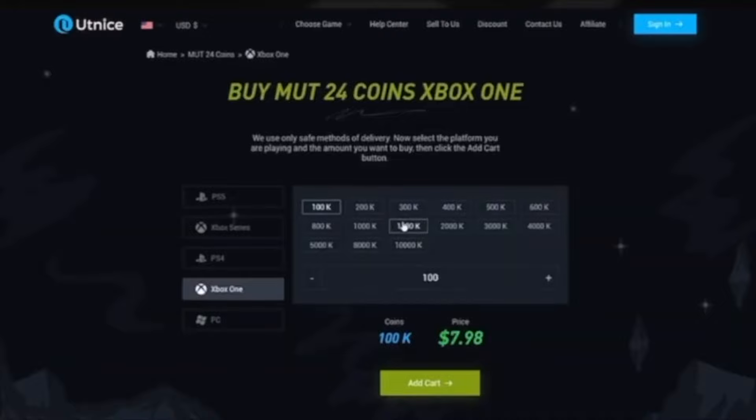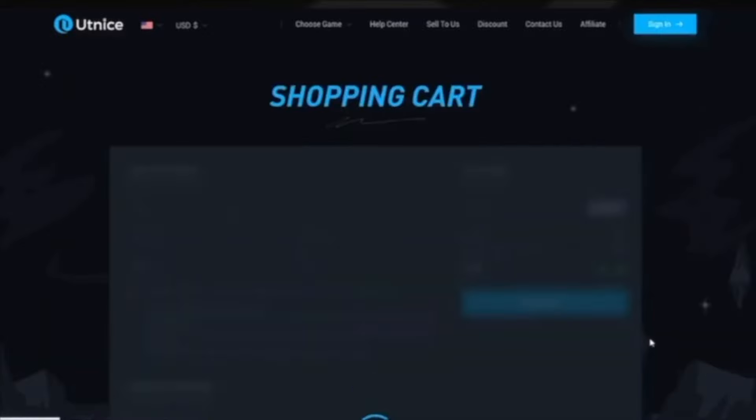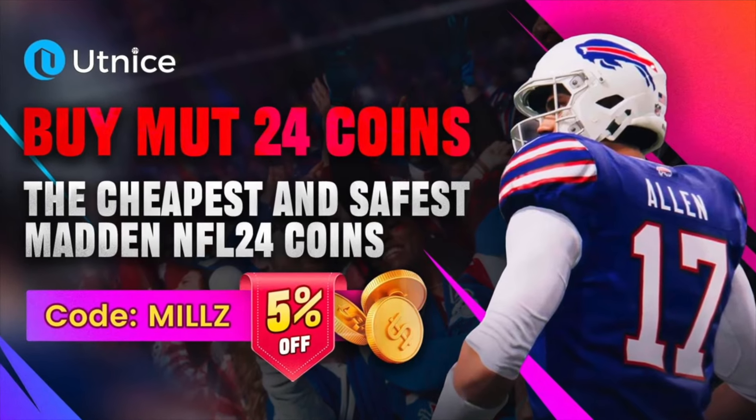If you're looking for the fastest, cheapest, most reliable Madden Ultimate Team coins to build the squad you always wanted, head over to my sponsor utknights.com and use code Mills at checkout for 5% off your order. Link will be in the description below.